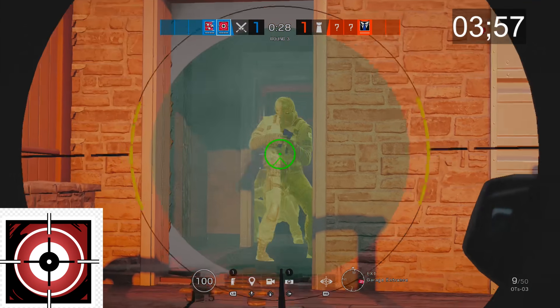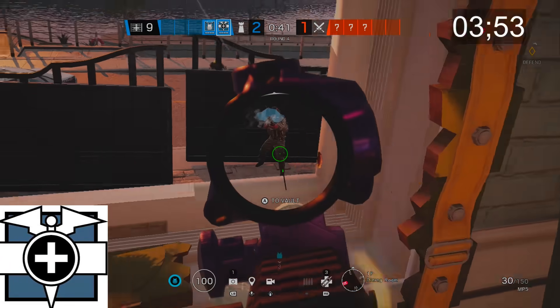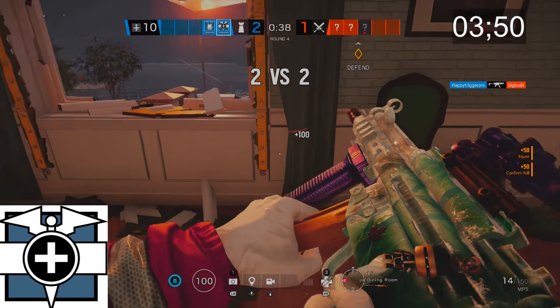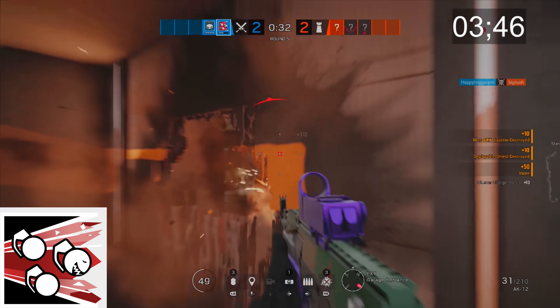Glaz can see through smoke, and you cannot see through smoke, and he can see through smoke. Some say Doc's operator ability is to heal — it's actually to spawn peek the enemy team unrelentingly. Fuse helps accelerate the unalive process by turning Defenders into bits of shrapnel and meat.